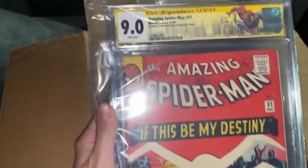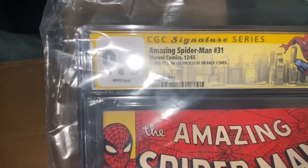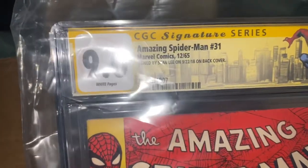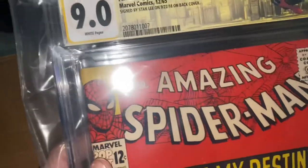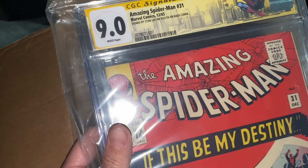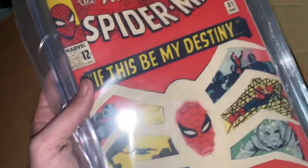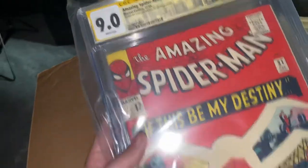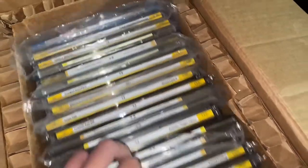This is the first appearance of Gwen Stacy and Harry Osborn — Amazing Spider-Man 31, came out in 1965. In 2015 it would have been 50 years, so this book is already 50-plus years old. It's a 9.0 white pages and it's signed by Stan Lee. When you look at the population reports there are less than 10, and as far as signings go there's only a 9.4, a 9.2 — no 9.6s or 9.8s that are signed by Stan Lee. I think there's only a handful out there, but that was an investment spec I took on a long time ago and it's just starting to show promise.